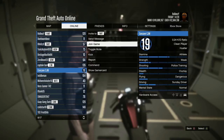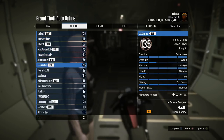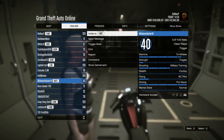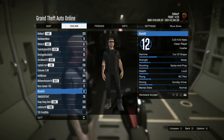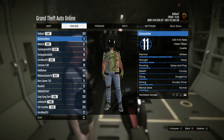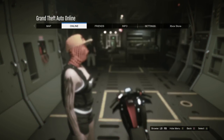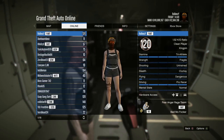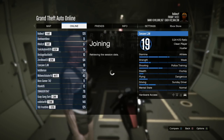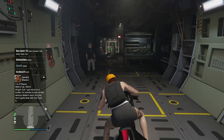You want to go to Online, go to the players list, and when you click on their names find where it says 'Join Game' - that means they're in a job of some sort, ideally a heist. Here's the problem a lot of you are going to run into: you need to be able to hit Join Game, back out of the pause menu, get on the bike, and drive out before the alert comes up. For many of us, when I hit Join Game the alert comes up instantly and I cannot get off the pause menu at all.